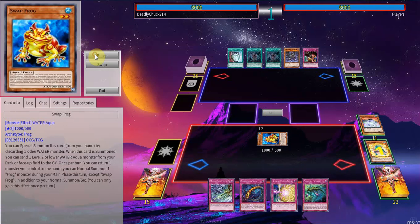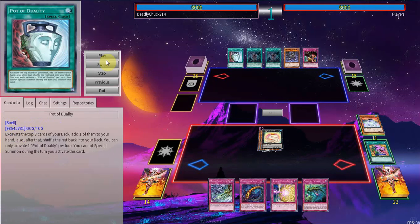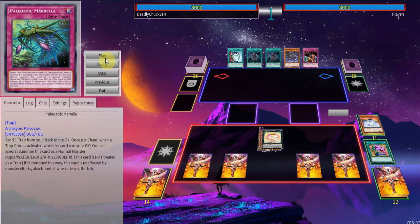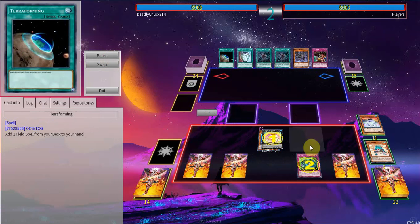We're gonna summon Swap Frog in order to dump Ronin Toad. I do make a bit of a mistake here — I directly go to Code. I probably should have used Swap Frog's effect to bounce itself, then normal summon something again to fuel my graveyard with another frog. But it's fine, it doesn't make too much of a difference. Then we set four traps.